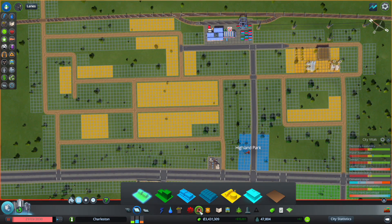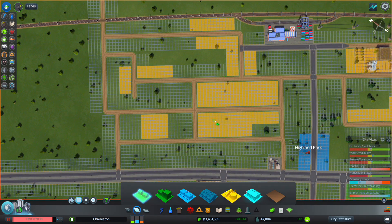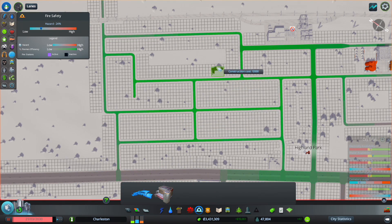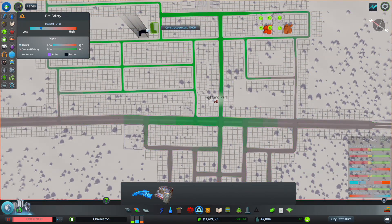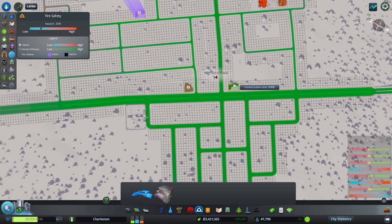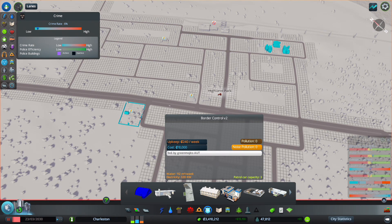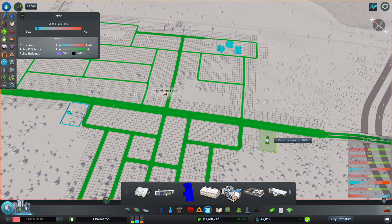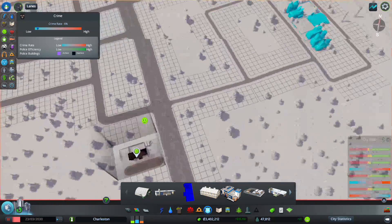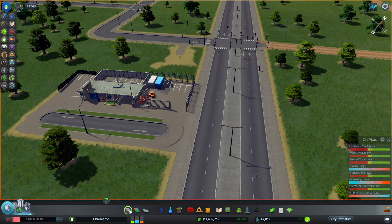Alright, so there is zoning there. I'll probably build one here — provides sufficient enough coverage there. Let time tick on. We'll put a second one right there. We're also going to want to have police. What I can do is highway patrol — I'm going to put it here. Do I just connect this onto here?